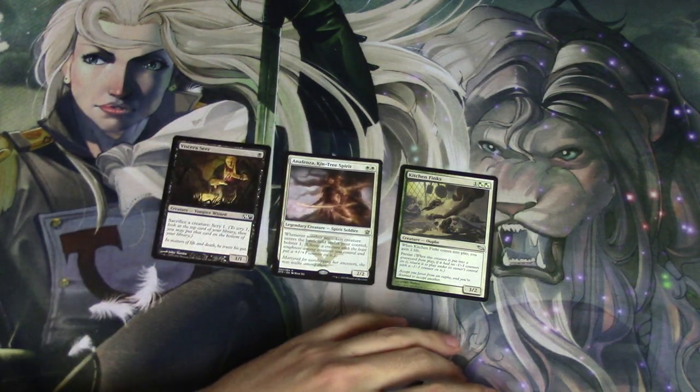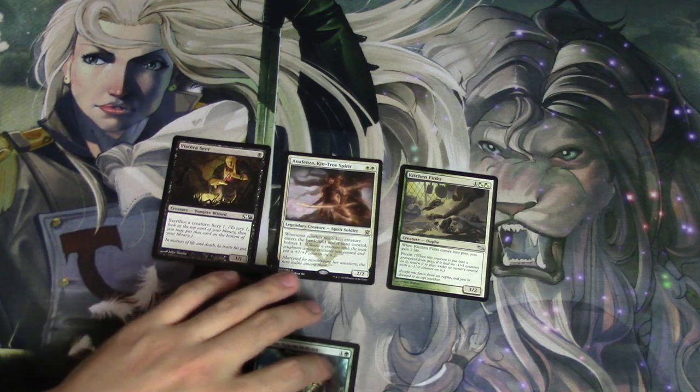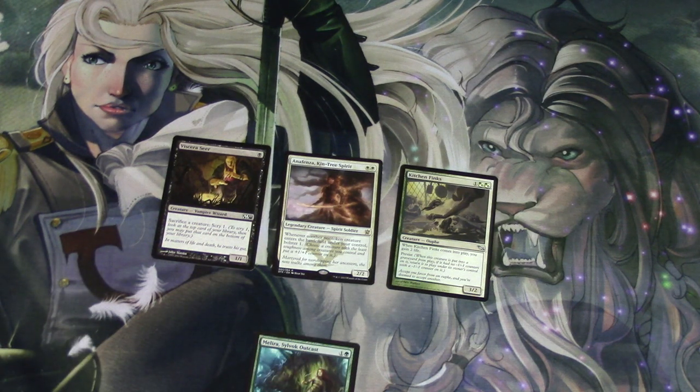You can also sub out pretty much any card with persist. There's another — I think it's a goblin or hobgoblin or something — and that card will do damage, so that's a finisher. I like Kitchen Finks better because if you don't draw the other card, it's not as good; you need to survive until you can pull off your combo.